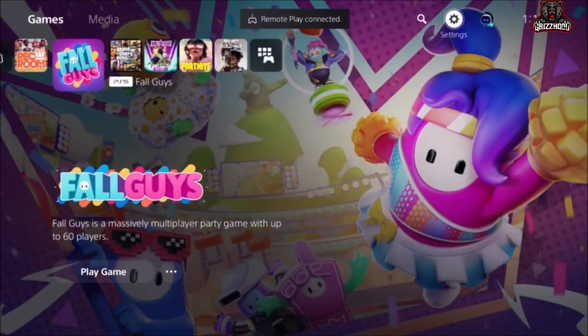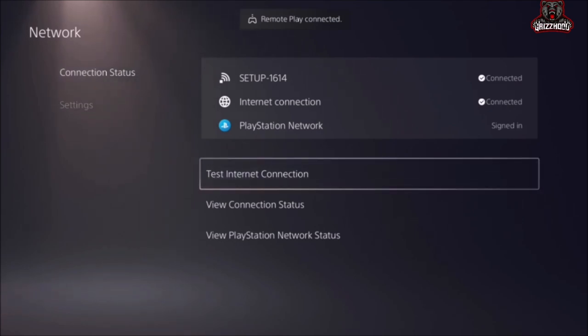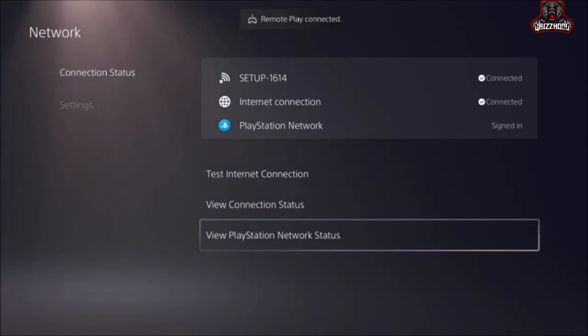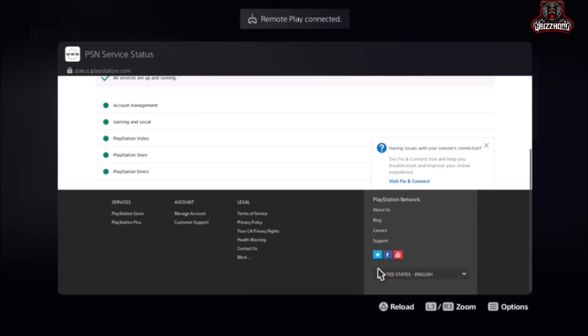Once you're back, select into Settings by pressing X, then instantly go ahead and select Network. Once you're here, scroll over and select the one that says View PlayStation Network Status and select X.